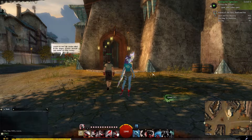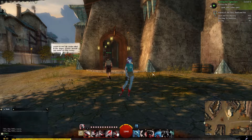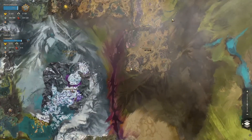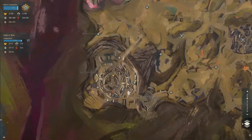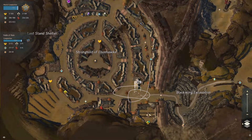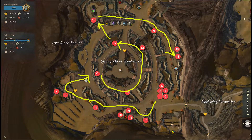Hello everyone! Today we're doing the Speedy Reader achievement. We're in the Stronghold of Ebonhawk, which can be found in the Fields of Ruin. Starting off, we're taking the Kestrel Waypoint. Just a quick heads up: do not leave the area before you're done or you'll have to start over. I took the extra precaution of not even using waypoints, however as I go through the guide I will show you where the nearest waypoint is.